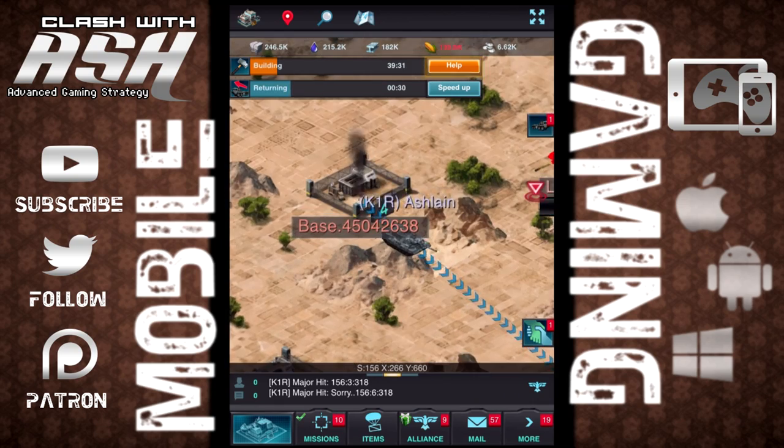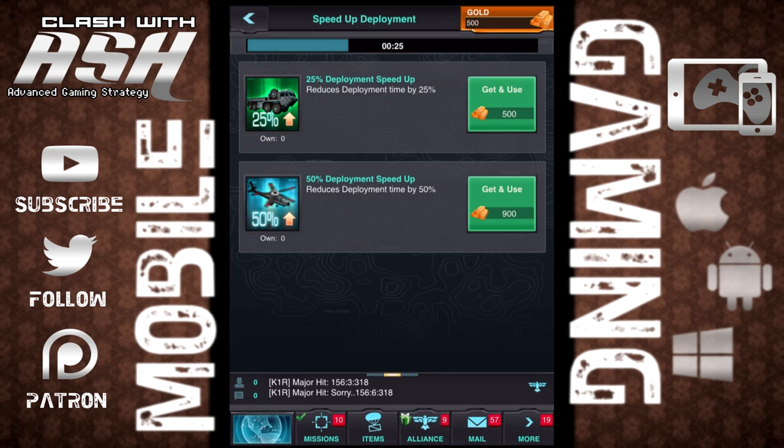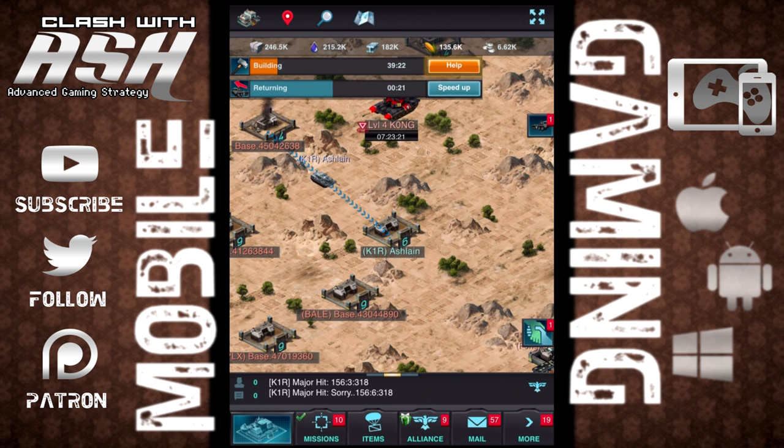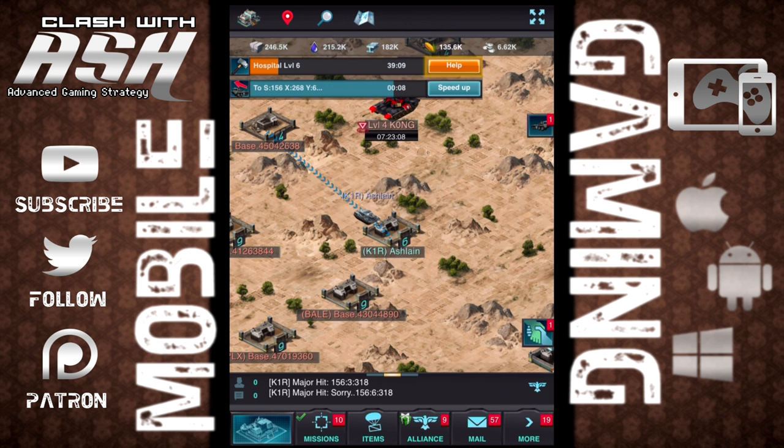One little tip for you guys — I've heard from more experienced players to always use your commander because when you use your commander when attacking, you're able to click your commander when choosing what troops you want to attack a village with. Always attack with your commander as well because she's going to go with them and she's going to get commander experience if you're successful. So that's something always to keep in mind.